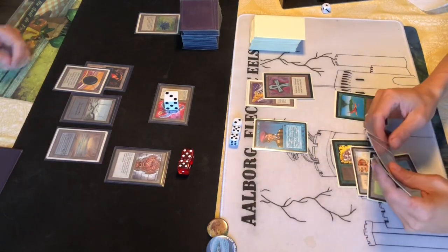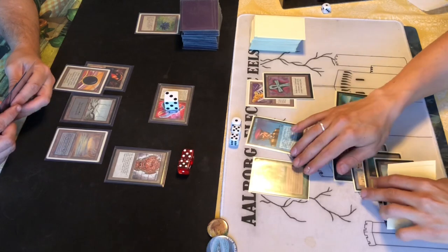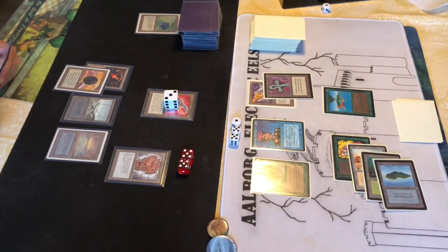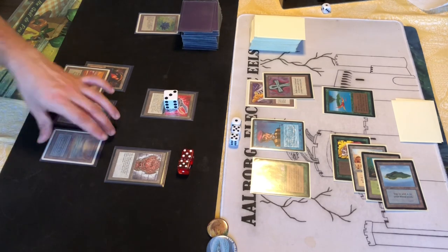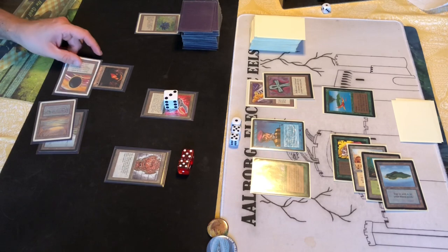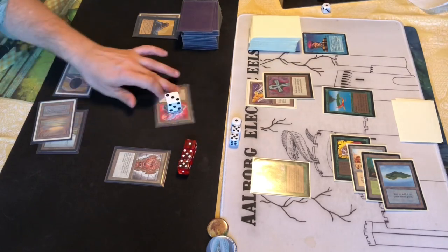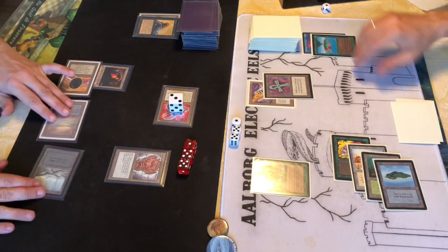He plays an Arborea. Now he has played a permanent since the Arborea counts as one, but next turn it will spread out in the middle of the board and the Tetravus can't get over it - it'll just block the path if he doesn't play any permanents. I Drain Life the Prodigal Sorcerer because that was his plan - get the Arborea up and start pinging me. He attacks but a bird gets in the way.